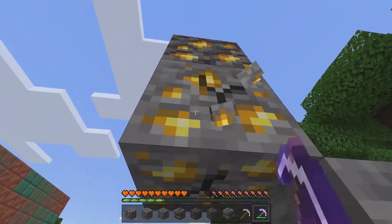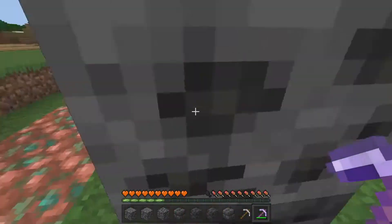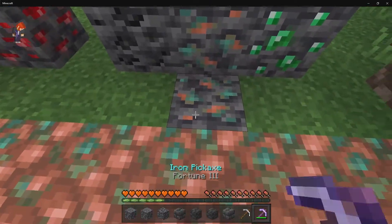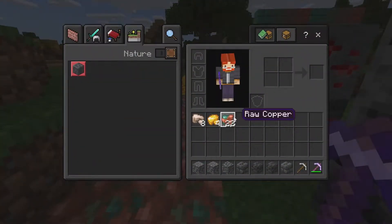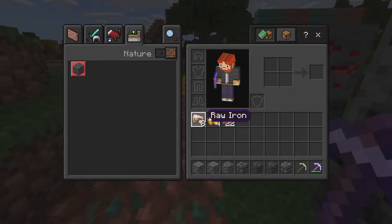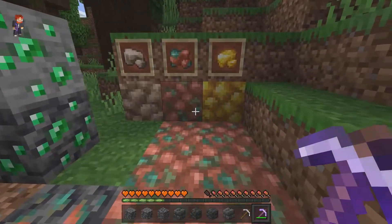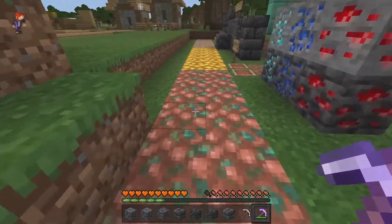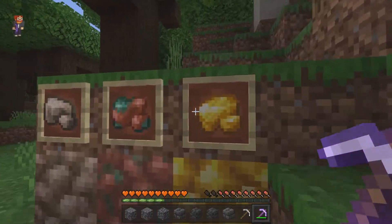There are also new textures for the ores, as well as raw ore blocks. They all look really cool — I'm definitely going to be using them for pathways, especially the iron one. To get a raw ore block you just need nine of the corresponding raw variants. There are also new copper blocks, and a total of 32 copper block variants you can obtain. You can also craft the new lightning rod, which is made from three copper ingots stacked in the middle of the crafting grid.